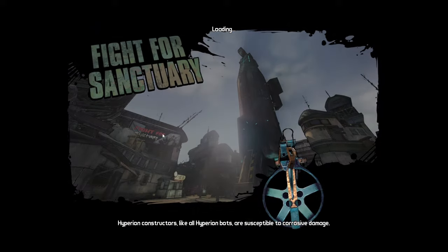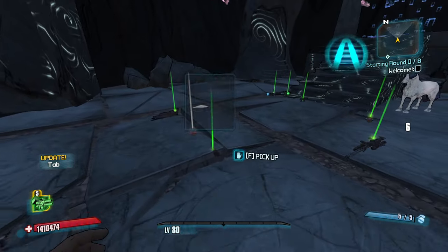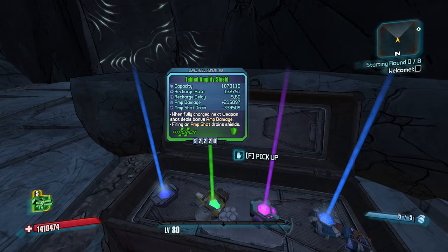All right, Axton, show me what you can do, homie. Let's get some big boom type weapons. I'm down to just run. I haven't done a straight-up rocket launcher build on Axton, but I also haven't done T-Door in a little while as well.